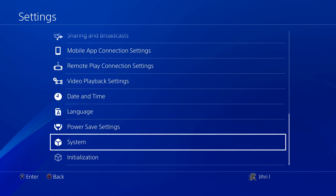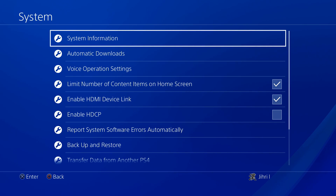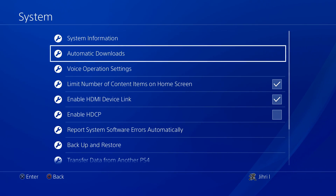And you want to go all the way down to System. And once you are on here, you want to turn on Automatic Downloads.